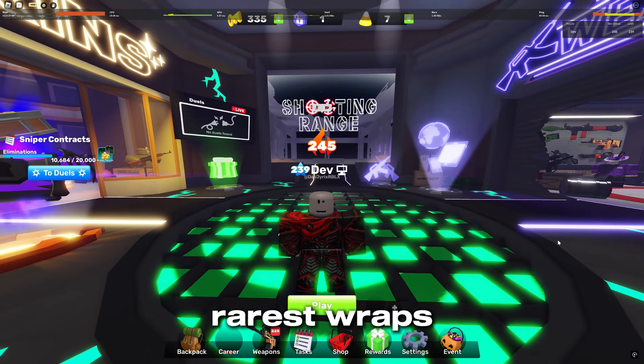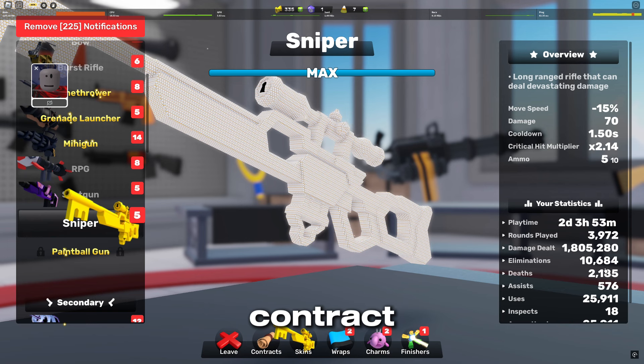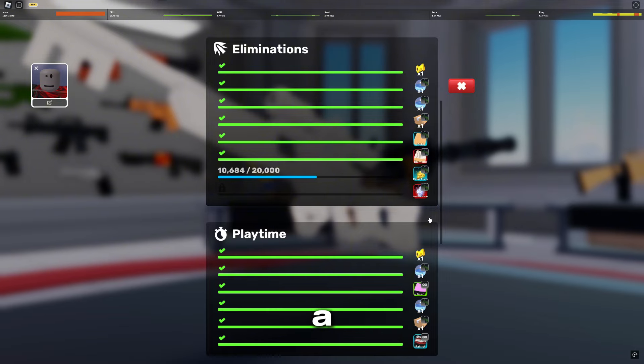Today I'm going to show you the rarest wraps and tell you how to get them. Let's start with contract wraps. Those wraps can be obtained by playing the game a certain amount of time or getting a certain amount of eliminations with a weapon.